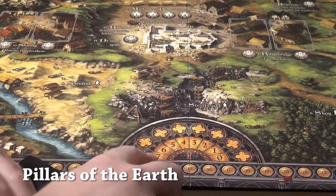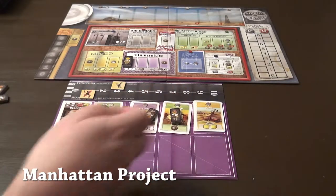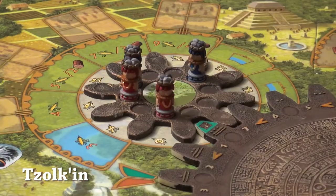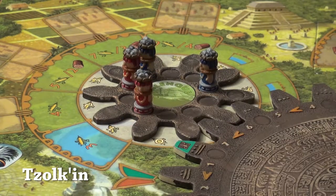Also, you have a limit of workers you can place out, and it's always important to time it correctly so that it's working for your benefit. And sometimes people will ruin your plans by placing their workers where you want to go, even though it doesn't benefit them directly, but they just want to stop you.